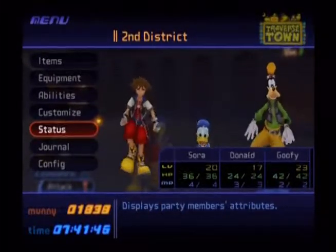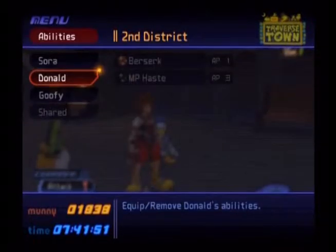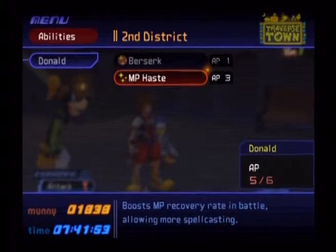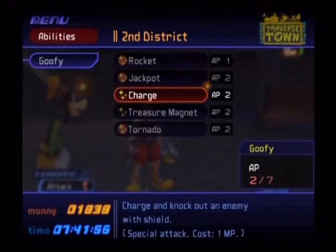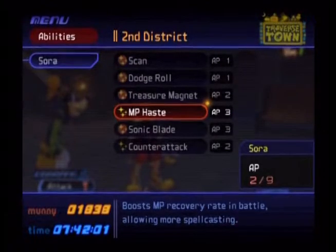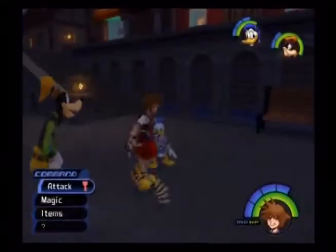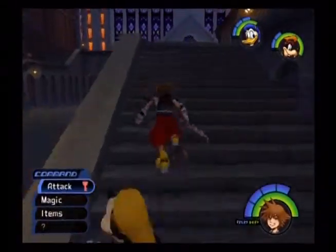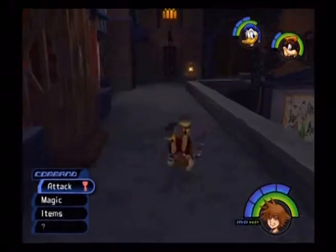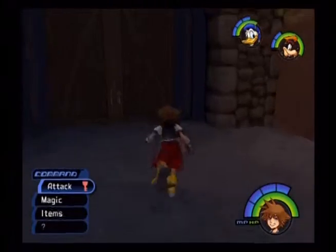Hello, this is Echoing Clock, welcoming you to episode 19 of Let's Play Kingdom Hearts. I'm going to go ahead and equip MP Haste to Donald, treasure magnet to Goofy, and I'm going to give myself counter-attack now that I'm just getting a lot of abilities. I still feel bad for Donald and his lack of abilities thereof.